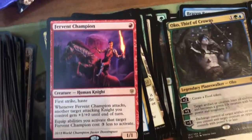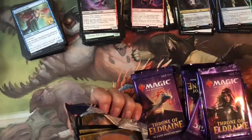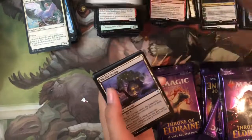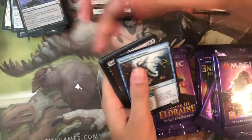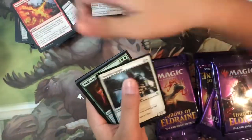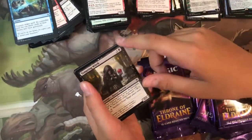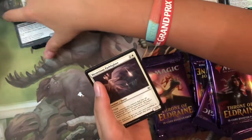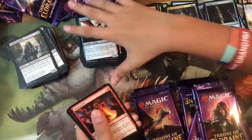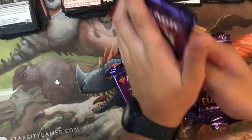Didn't get a single one during the pre-release but now in the prizes I have two. Pack thirty-seven: Prized Griffin, Locthwain Gargoyle, Witch's Cottage, Merfolk Secret Keeper, Bake Into a Pie, Scorching Dragonfire, Youthful Knight, Wolf's Quarry, Tempting Witch — no foil. Uncommons: Mysterious Path Lighter, Lodge Dragon, Slaying Fire, and the rare is Fires of Invention.